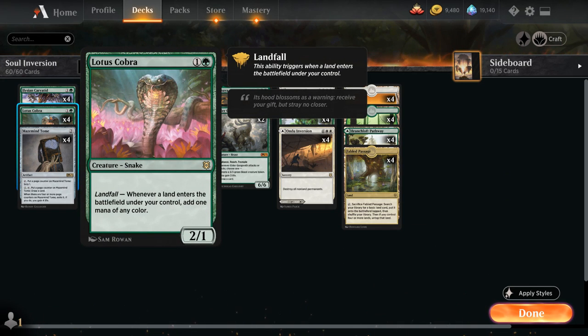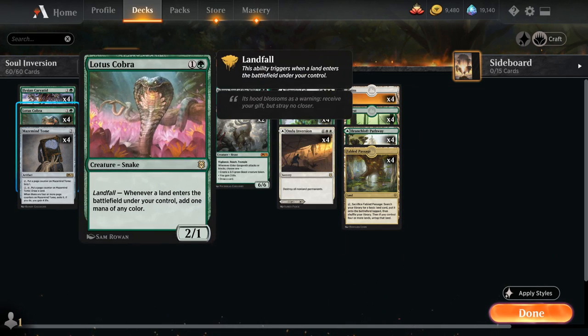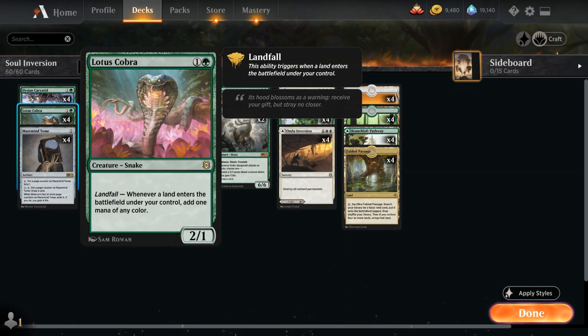Then we also have the full playset of Lotus Cobra, which is incredibly synergistic with Ashaya, as now all our creatures entering the battlefield will also enable Landfall, which adds one mana of any color to our mana pool with Lotus Cobra in play. It also works quite nicely with Fabled Passage, which can enable Landfall twice in one turn. And it's just a 2/1 creature that can apply a bit of pressure.